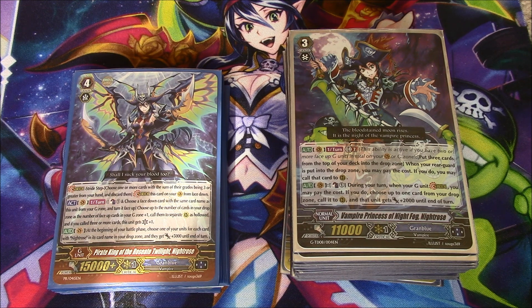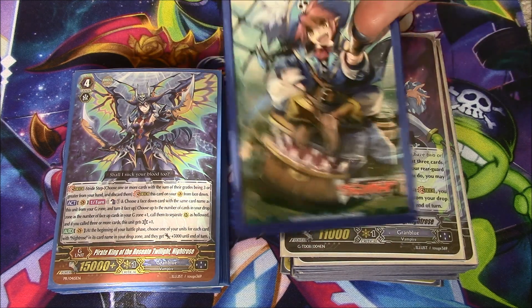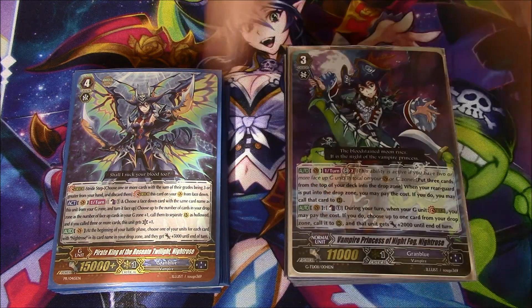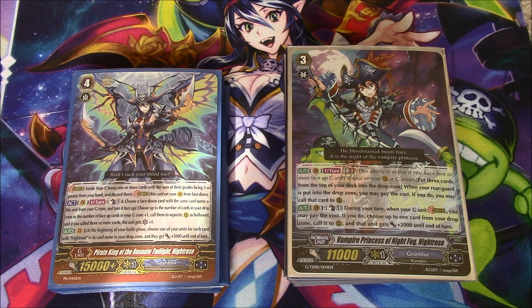I'm curious to see what else we'll get in that set. I'm predicting that we'll get Gokaitis as the grade 3 triple rare, and the grade 2 triple rare will be Nightmist. And then we'll probably see retrains of King Serpent, Captain Night Kid, Rusty's Banshee, and Chappy the Ghostie. It's gonna be a fun time. Whatever issues I have with this deck will hopefully be cleared up by the time Premium Standard comes around — so August.